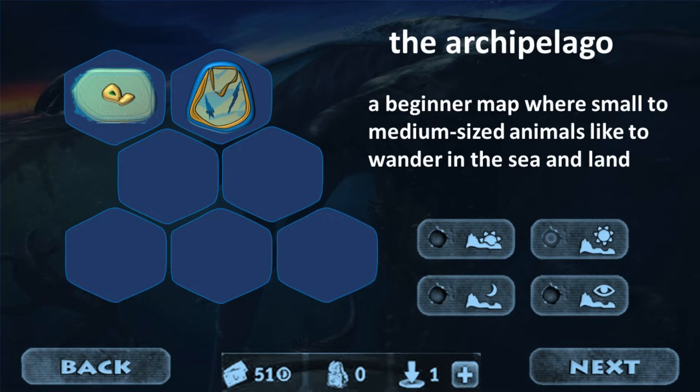Next we have the Archipelago, which would be your secondary map. It would be a bit more complex with some more ridges into the water, and it would have some circular kind of archipelago land around it. It would be slightly deeper water and a little bit harder to maneuver.